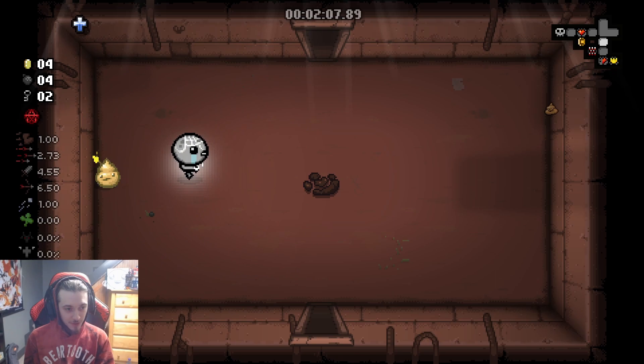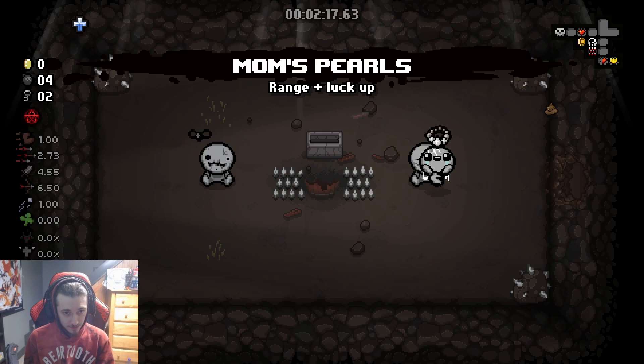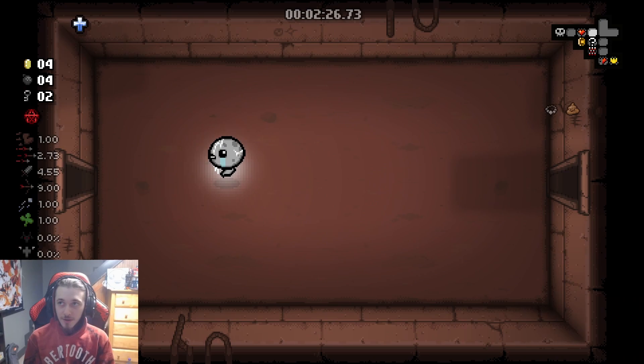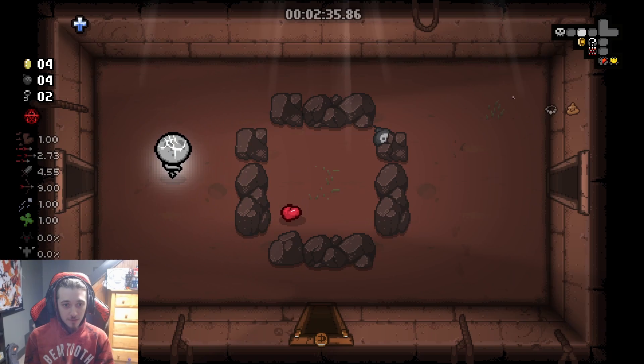I'm playing with a new controller. So I found the secret room — it's nice. We don't even have to use our bombs here. It's a range up and luck up, you can see the stats there. I know it's not the best audio — there's some echoing going on, but lots of room for improvement.